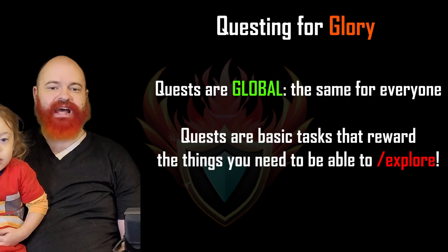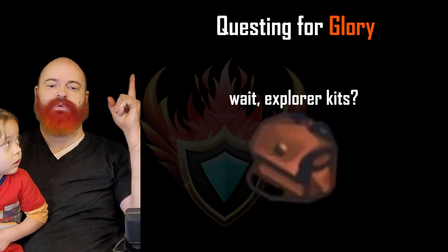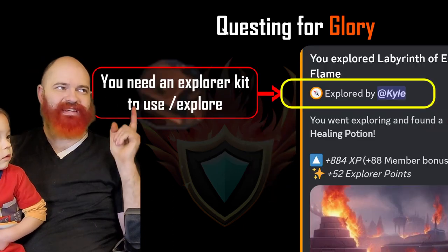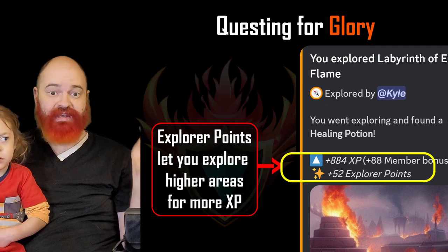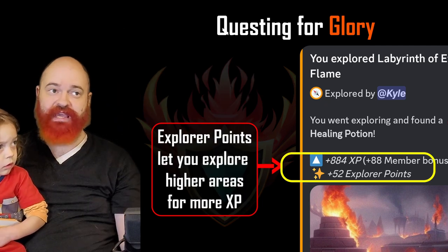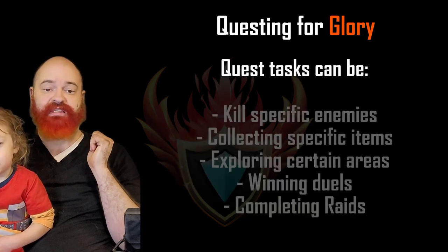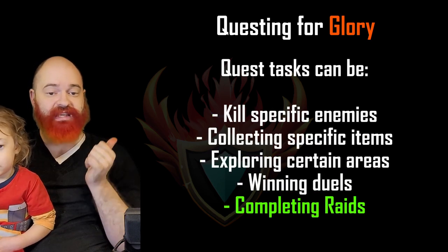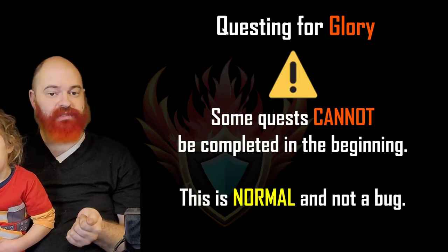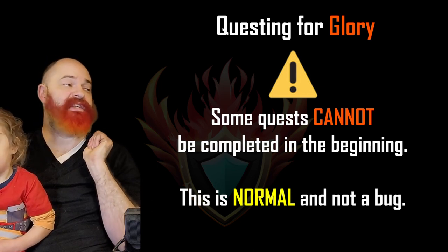Quests are basic tasks that you need to complete to earn small rewards such as XP and Explorer Kits. Explorer Kits are an item required to perform Explore Commands. Explore Commands are one of the ways to get XP, but you can't do them without an Explorer Kit. Quests include tasks such as killing certain enemies, collecting items, exploring certain areas, winning duels, and participating in raids. Some quests are not possible when you first start playing, as they require you to defeat higher-tier enemies or explore higher-tier areas.